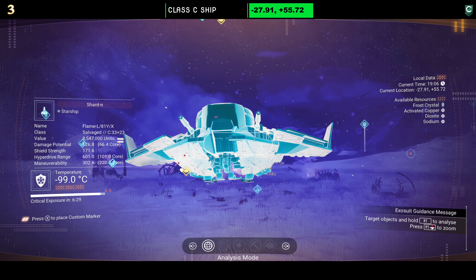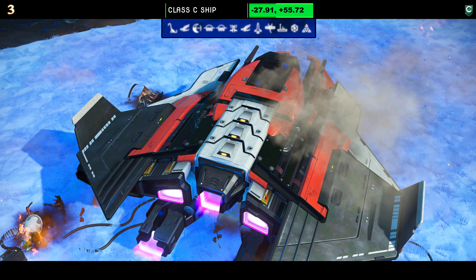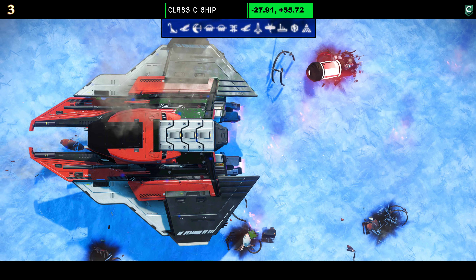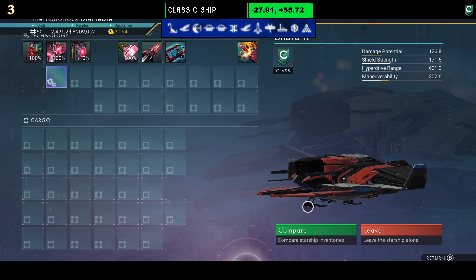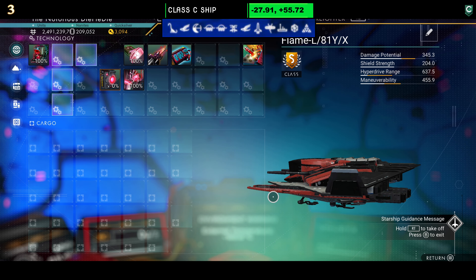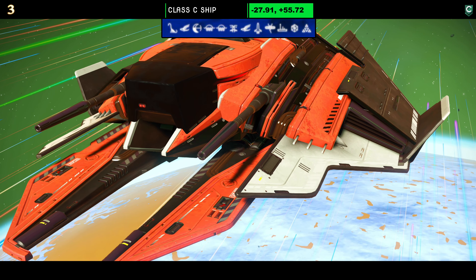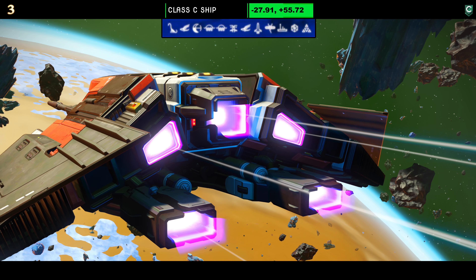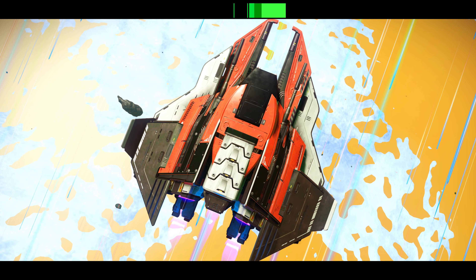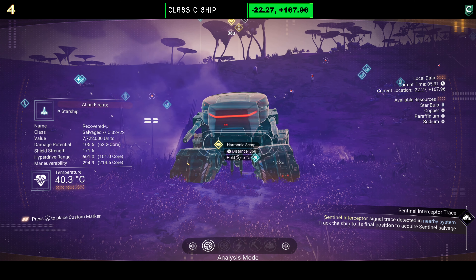Ship number three on today's list starts life as a C-class, but remember this is not about the class — it's about the end result. Color scheme on this one is red, white, and black; very small, very nice with the pincers on the front. I am a sucker for this style and I do have one myself. Supercharge slots: as a C-class you can only see one initially, but once upgraded you can see all four over on the left-hand side — very nice placement. It looks fantastic in the air.